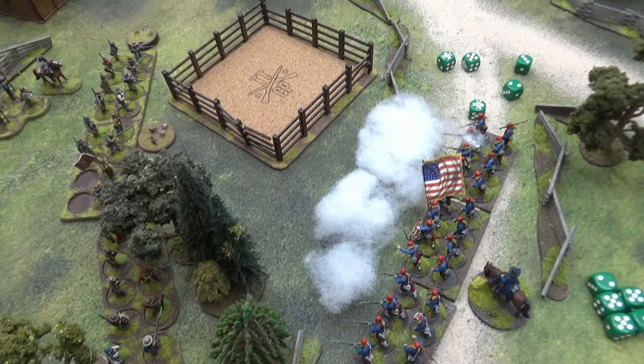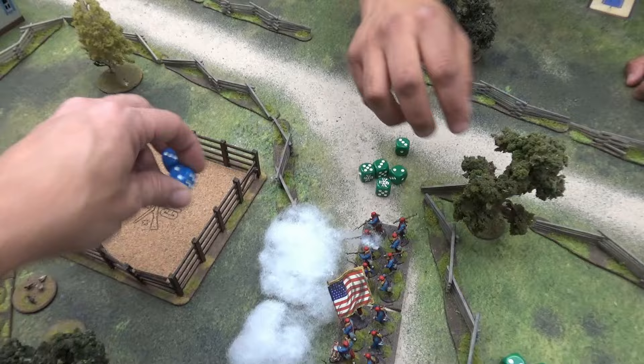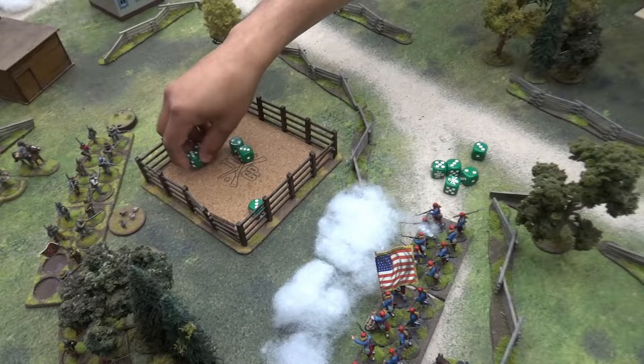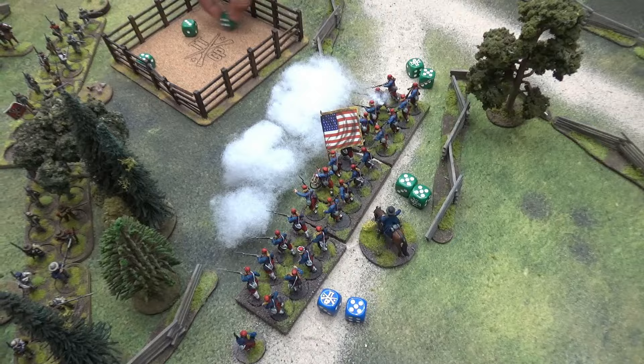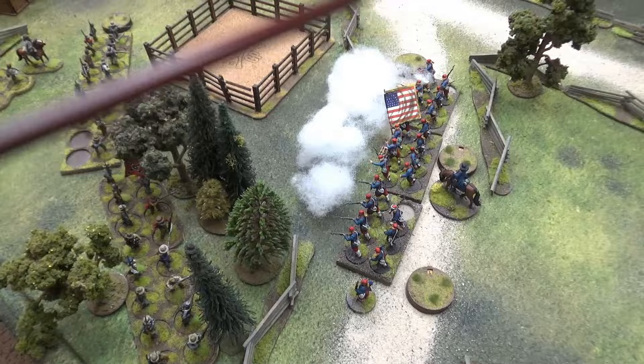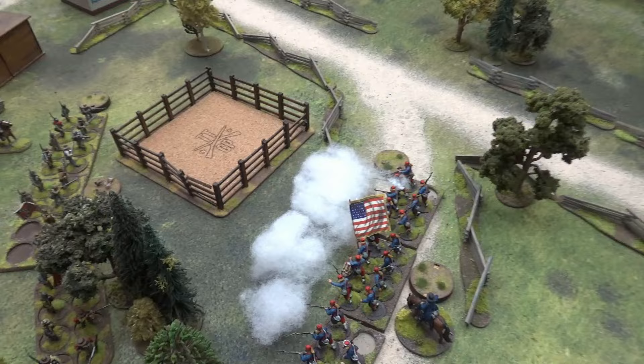Finn's group took a shock and casual — can't be Finn. Middle group with the big man took two shock. Last group took two shock and a dead. Now Horton's boys fire another uncontrolled volley — needing fours because the closest group is in the arc. 12 hits split three ways: Major Dan's group takes four shock, the middle group takes two shock, and the guys in the woods take nothing.